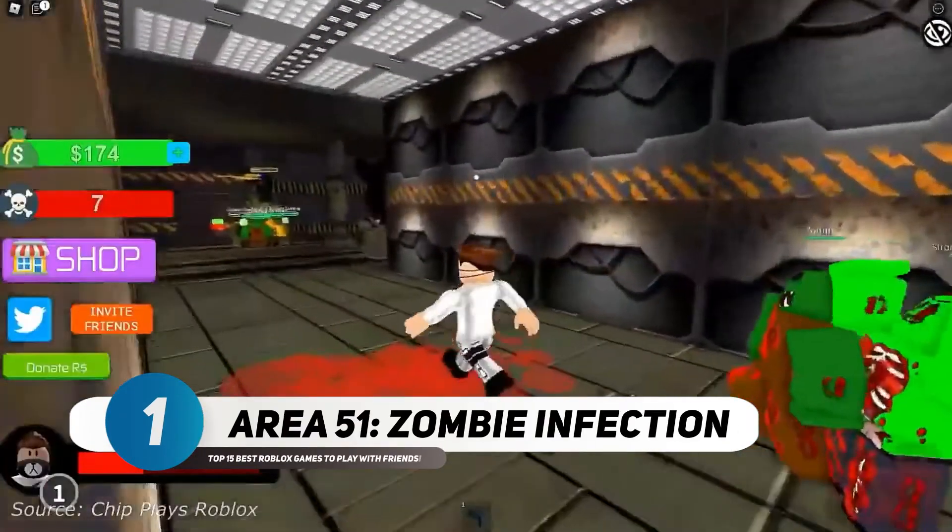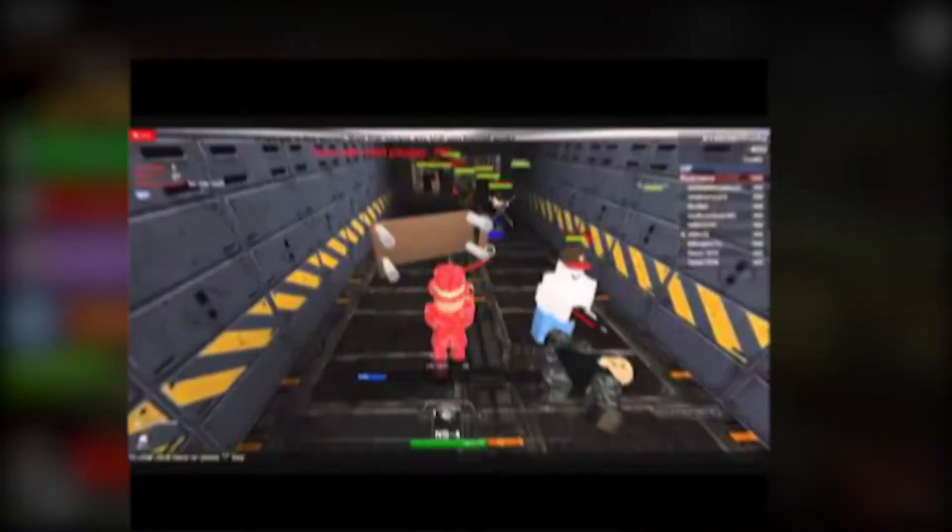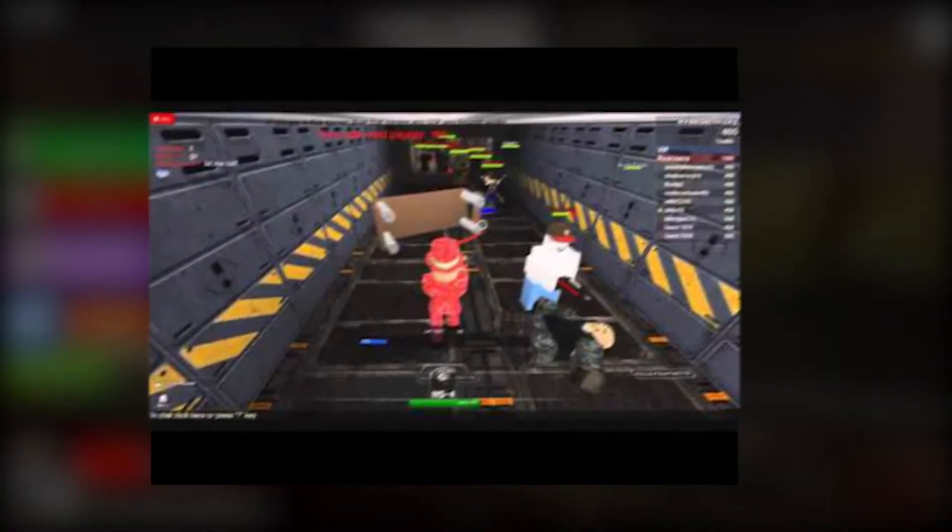Number 1: Area 51 Zombie Infraction. In this game, you'll have to build and lead a team to save some of the high-ranking officials from your country from a zombie attack. This is a fun game to play with friends as it involves strategizing with them.